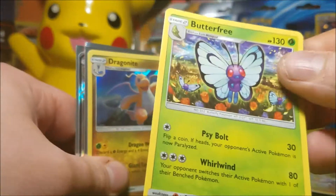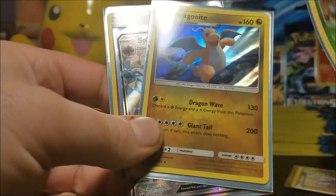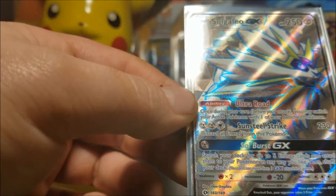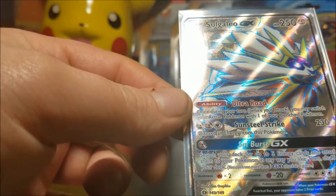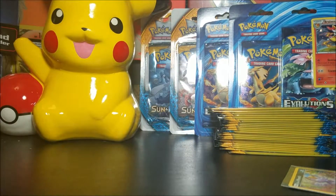So overall, we only got one non-hollow rare — that's a Butterfree — plus a Dragonite hollow, a reverse hollow Butterfree, a Dragonite hollow dealing 200 damage, Toxapex hollow, and Solgaleo — I don't have that card. Out of 24 packs we got one hyper rare. That might change next opening — don't know. Stay tuned. This is Bubs until part 2 — I'm out!